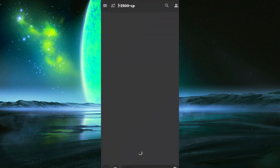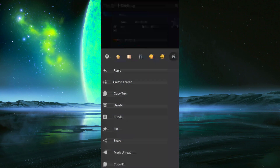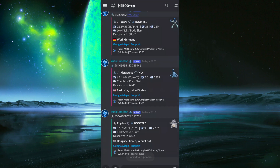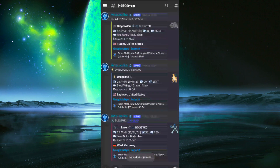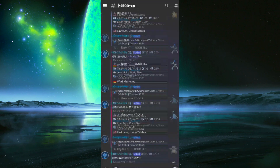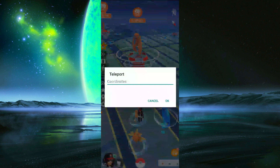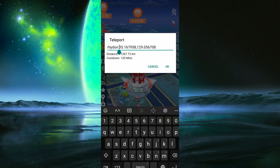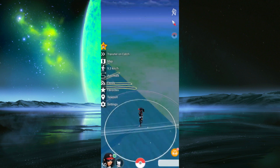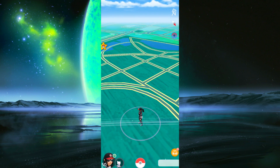We're going to the 2500 CP channel — this is where you can find the big, chunky Pokémon and the high CP spawns. As you can see, there's a Dragonite at 2877 CP. We're going to teleport to the most recent spawn. You're really not going to run out of Pokémon to catch — the only real thing that's going to stop you is the soft ban.